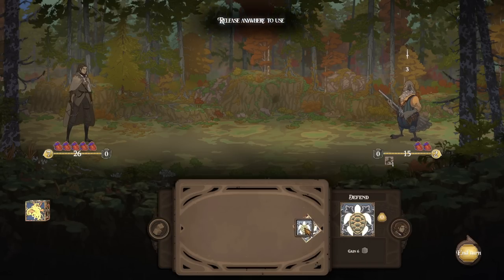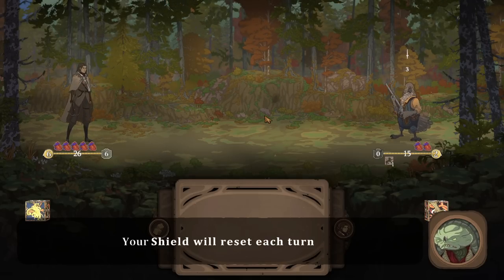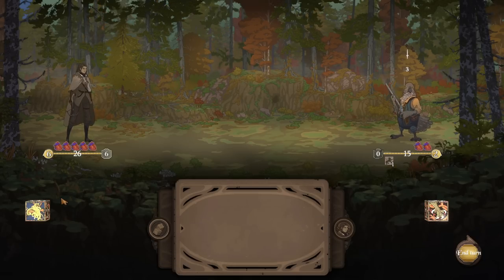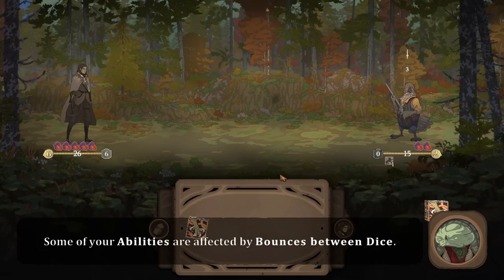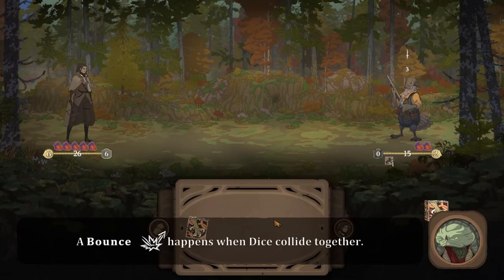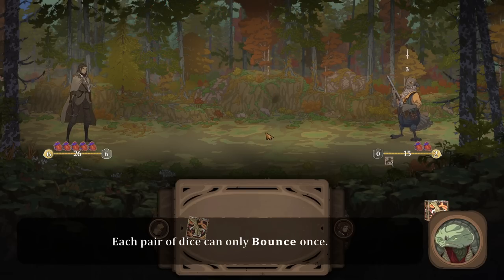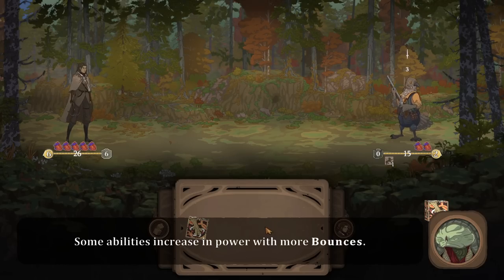So this is a defend — gain six shield. Sure. Some attacks grant you shield, which will protect your resolve. Shield resets every turn. Enemy attacks decrease your shield before your resolve. So our resolve is both our... Some of your abilities are affected by bounces between dice. A bounce happens whenever dice collide. Each bounce increases the cost of an ability by one, and each pair of dice can only bounce once. Some abilities increase in power with more bounces.